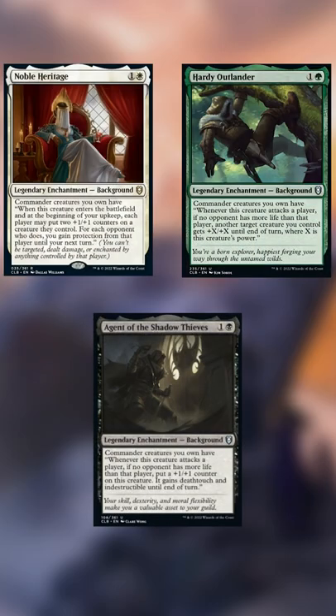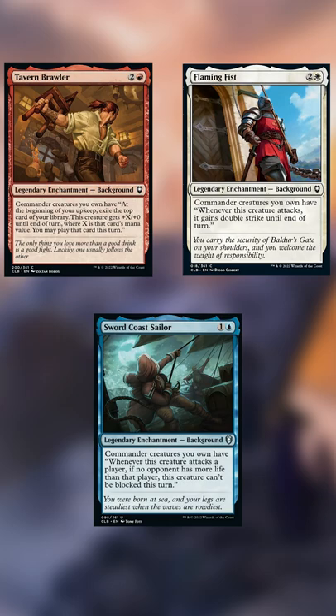We'll start out getting backgrounds like these to pump Sissé so she can search for bigger backgrounds later in the game. Then later on we'll make her unblockable, give her double strike, or maybe even get to draw some cards.